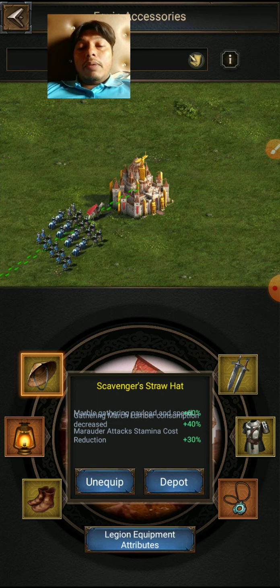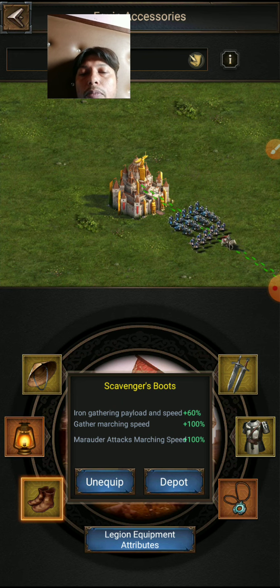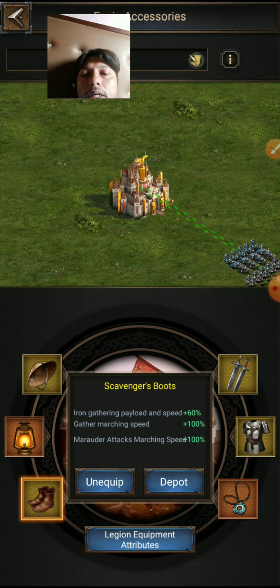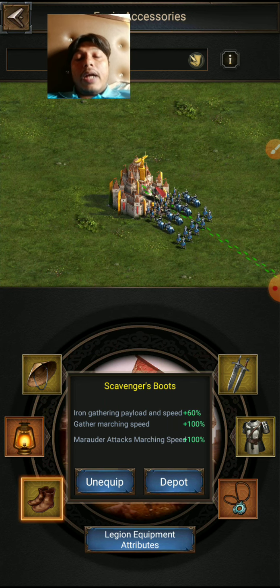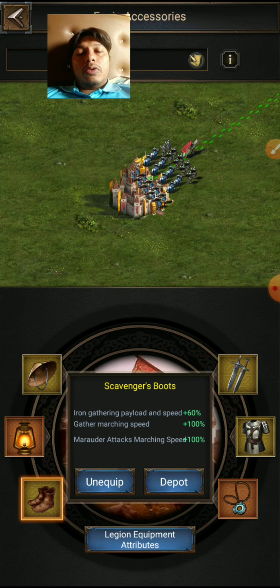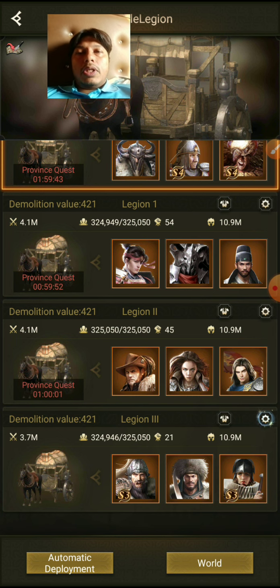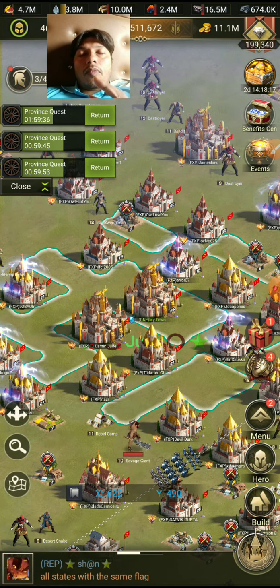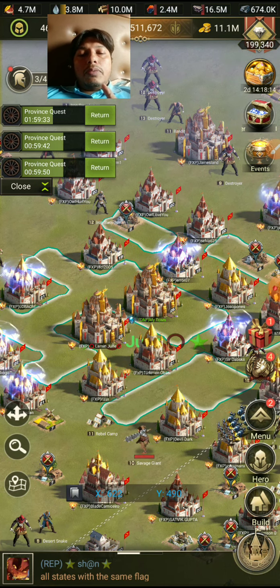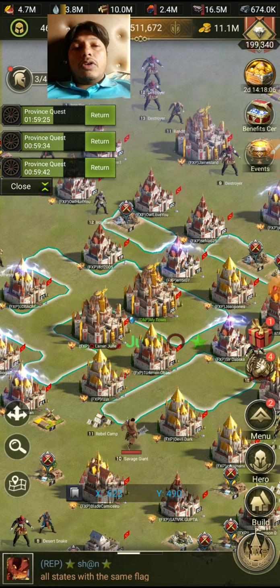The other helpful equipment is the Golden Boots — the Scavenger Boots. These give 100 percent attack marching speed, so your legions and troops will march much faster. This means killing monsters takes very little time. Whenever you go to kill monsters you need to use both of these equipment pieces. You should make four Golden Hats and four Golden Boots — it is very essential.